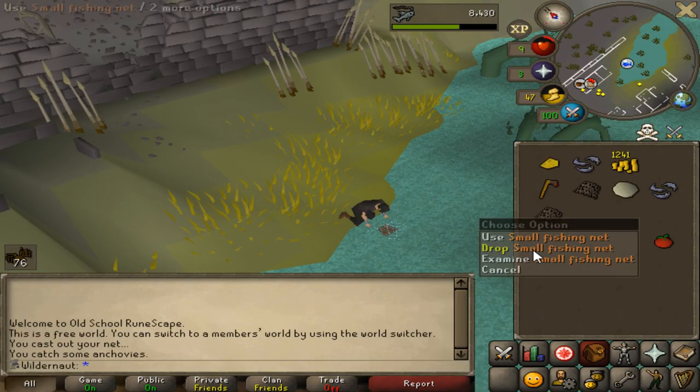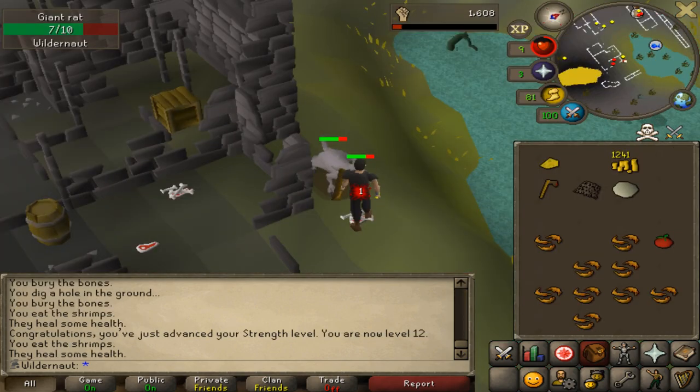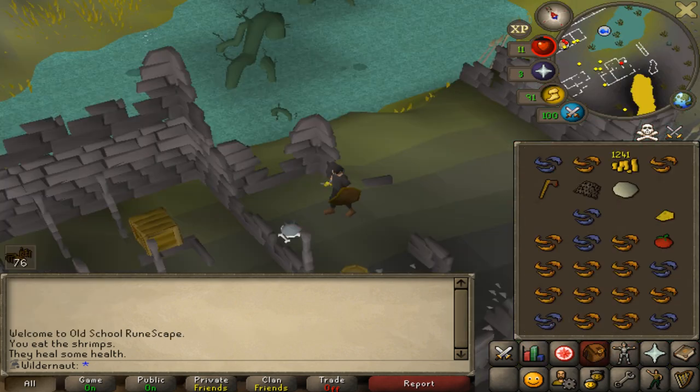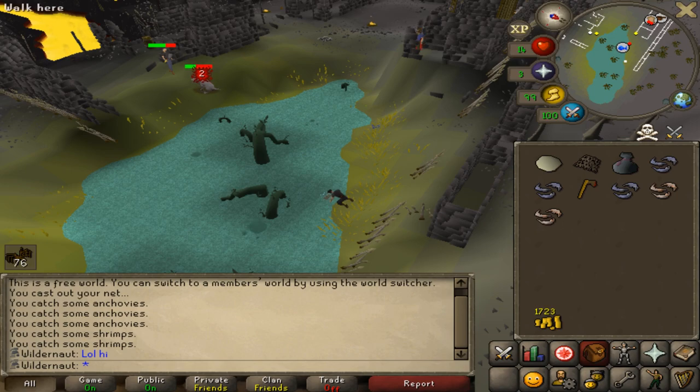Deaths at these early stages are not really going to affect me because we're eventually going to load up on pizzas once we hit 35 cooking. I'm just going to kill these rats to quickly reclaim the looting bag — and just like that, there it is.